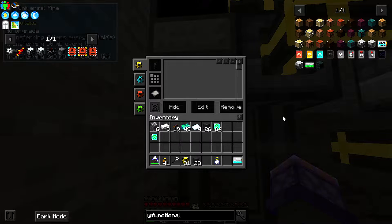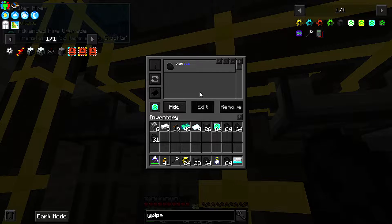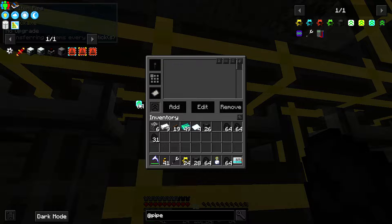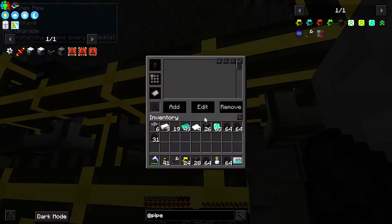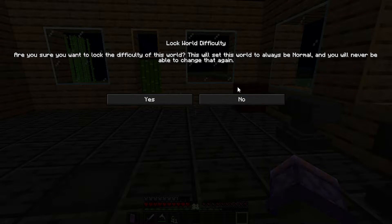The upgrades are gold tier. We've got standard, gold, diamond, ultimate, and infinite pipe upgrades. They should stop taking coal now. Upgrades aren't cheap but they're not hard to make. I already had some decent resources set up so I wasn't out mining for 19 years. Blacklist - add coal.